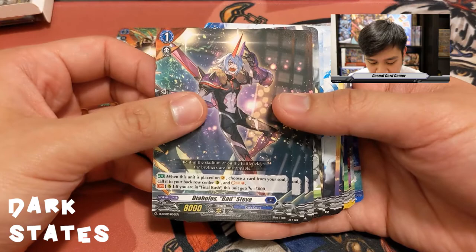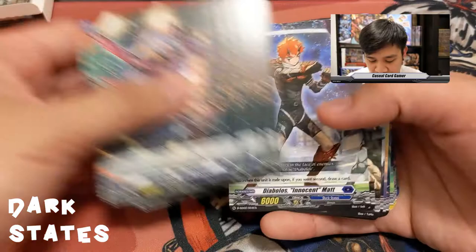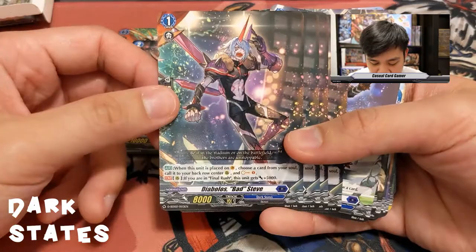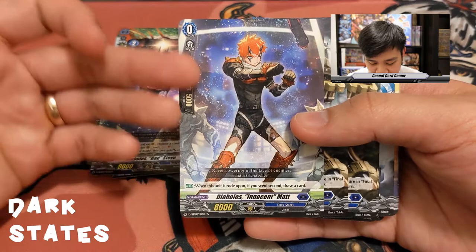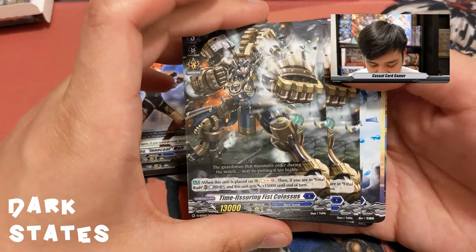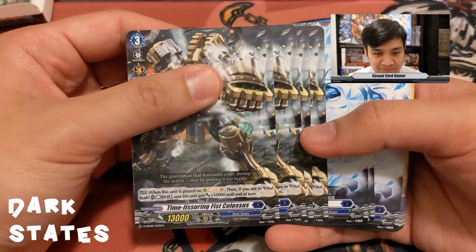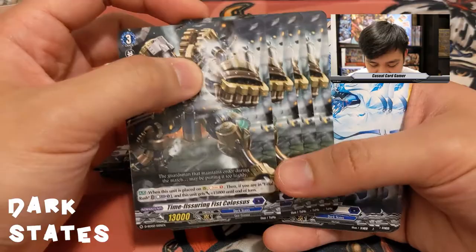Time Fissuring Fist Colossus: when placed on rear guard soul charge one, then if you are in Final Rush counter blast one — this unit gets plus 15K until end of turn. That makes him a 38K attacker who restands if you persona ride and are in Final Rush. Icicle Ein Aiza is a vanilla grade two with no abilities. Steam Gunner Barodi: when placed on guardian circle counter blast one, this unit gets plus five until end of turn — a 10K shield.